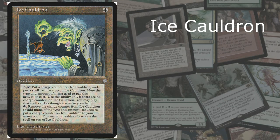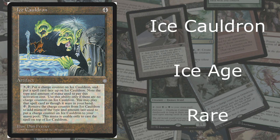And at number 6, we have Ice Cauldron from Ice Age, and it is a rare. Look at all that writing — it's pretty cool. It says: put a charge counter on Ice Cauldron and put a spell card face-up on Ice Cauldron. Note the type and amount of mana used to pay this activation cost. Use this ability only if there are no charge counters on Ice Cauldron. You may play that spell card as though it were in your hand. Remove a charge counter to add that mana to your mana pool — usable only to cast the spell on top of Ice Cauldron. Basically, you can play a spell based on the amount of charge counters on it. The picture is also really cool — it's by artist Dan Fraser. It's not used very much in the magic world, but we're talking about cauldrons. This is why it's at number 6.